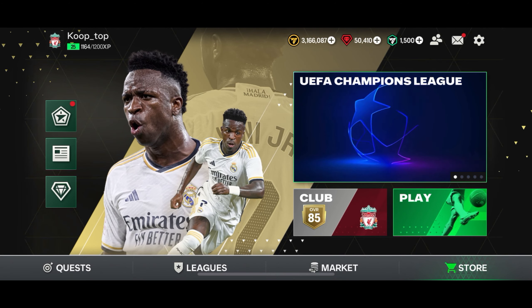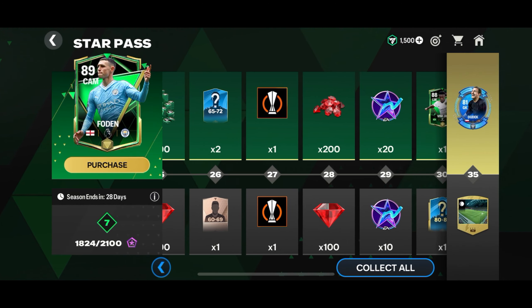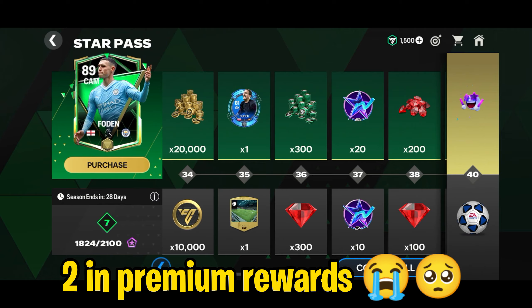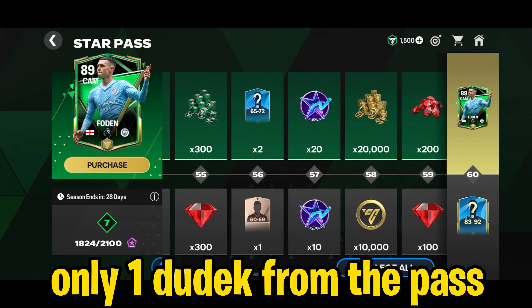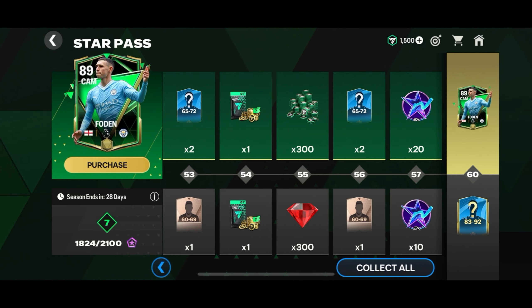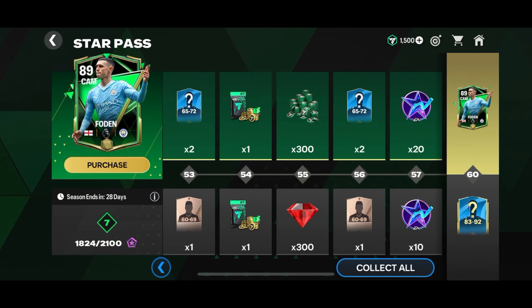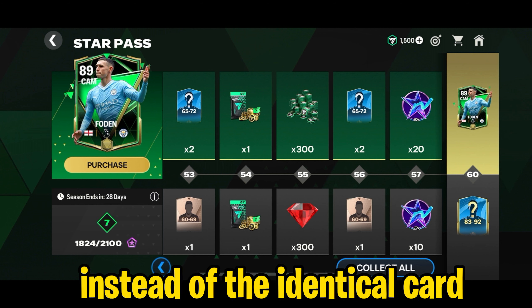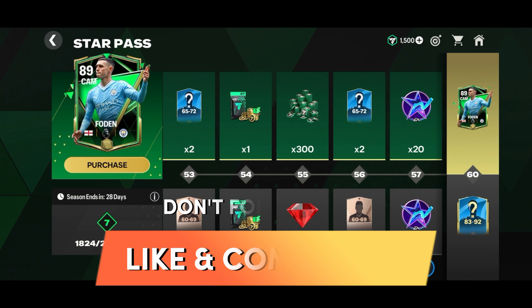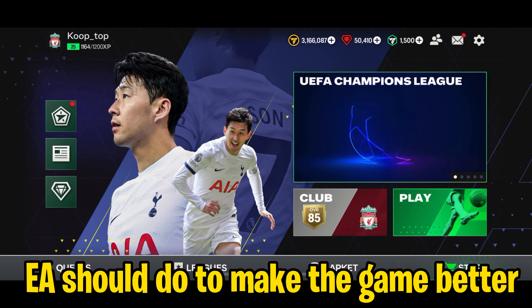Another way to get the universal rank player is by claiming them from the star pass. There are three rank players in the star pass, out of which two are in the premium rewards. So if you are an F2P player like me, you'll get only one 81 overall Dude Yek from the free rewards. I think the universal rank player is a nice concept, but I think they should let us rank up players using any version of the same player — for example, if I want to rank up Foden, I can use any version of Foden instead of the identical card. Let me know in the comments what you think, and share your thoughts on what EA should do to make the game even better.